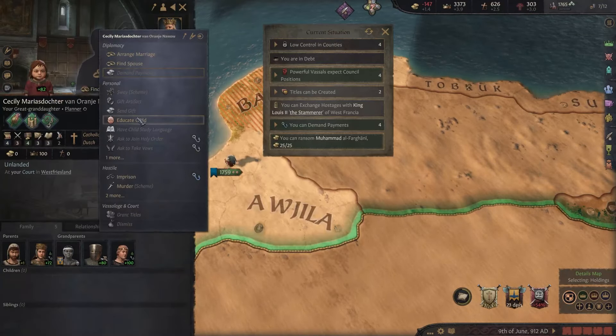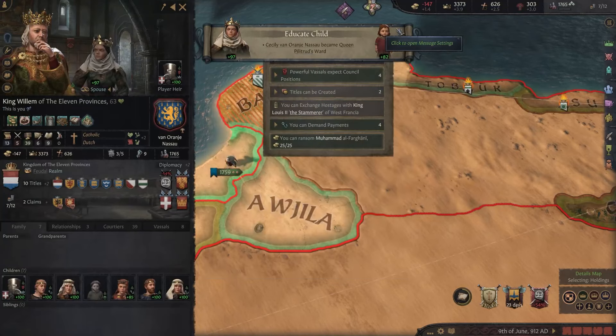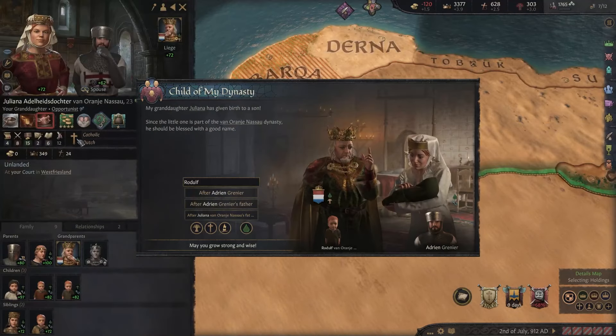She got old traits as well, but she's not our heir. She's my great-granddaughter — what? We are so old. Well, it's not that we're old — it's just the fact that they get children so early. We got another son.